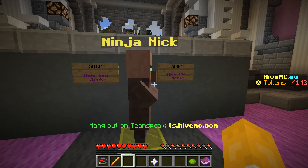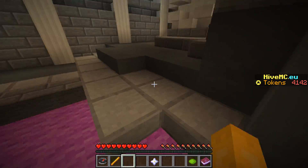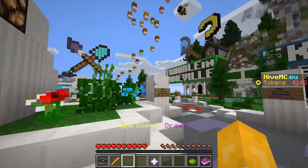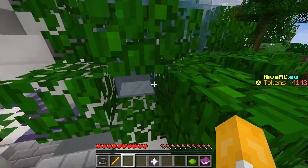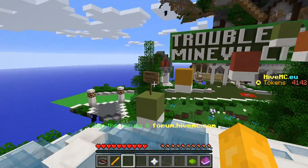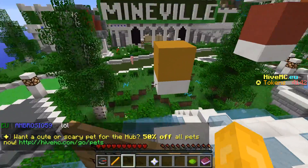There are many different shops. Here's Ninja Nick — this is for Hide and Seek. I will not be going over every single shop, because that will make this a hugely long video. But also on top of Draw It, there is a parkour course, which I really like.